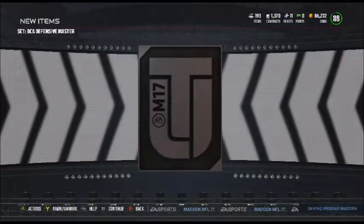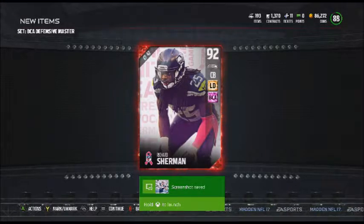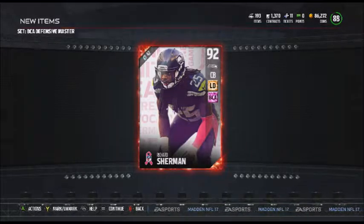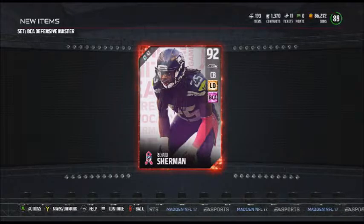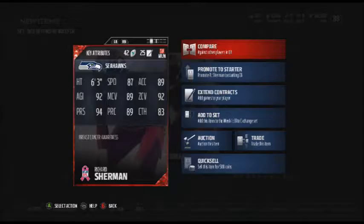As we add the final piece of the collection, Eric Barry, to the set, we get the 92 overall Richard Sherman. You do not know how excited I am for this moment. It's a huge relief — I'm speechless. I can't believe I've got this card. When I saw it came out, I was playing Head-to-Head Masters, grinding MUT Master, and was 40 wins away. Playing on Friday, I saw the BCA promo notification and instantly got hyped when I saw it was Richard Sherman.